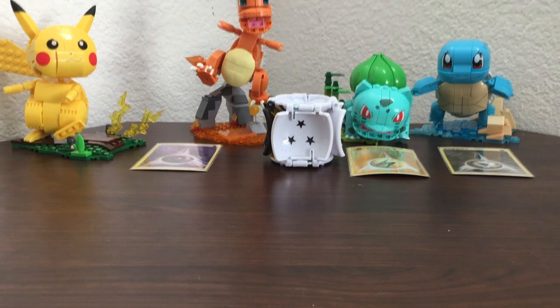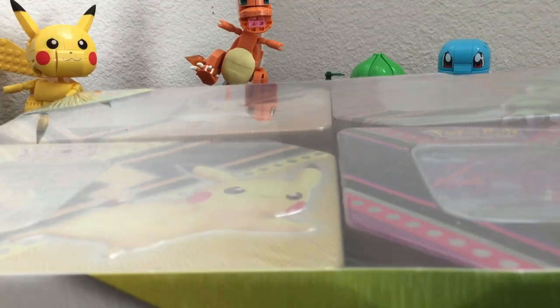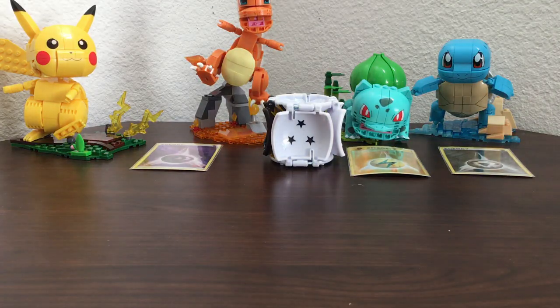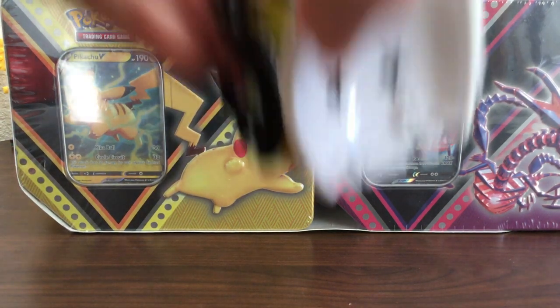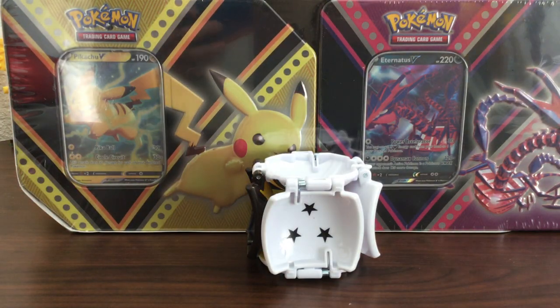What's up you guys, the dude here. Today is Christmas Day, and I told you in the Vaporeon Tin and Elite Trainer Box Evolving Skies video that I was going to do another one. I got the variety tin packs - both of them - and I'm going to be doing both of them in the same video. I also got those ones back there for Christmas, so these are all gifts. Let's get into this.